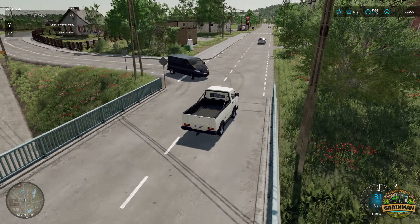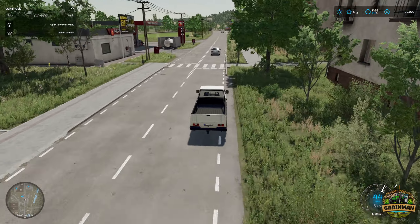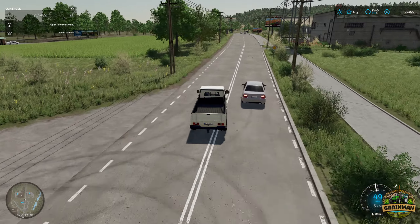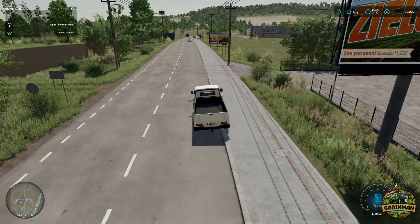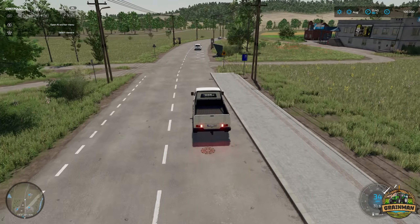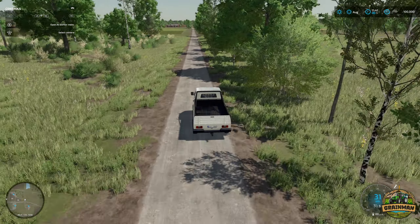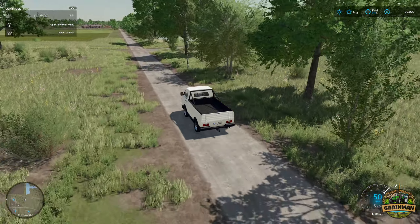There might be a road or some kind of slipway over there. There's also a garage. This pickup is pretty quick - it's got a little bit of pep to it. Welcome to Zelenka! Let's go out of here and go down one of these tracks between the fields.